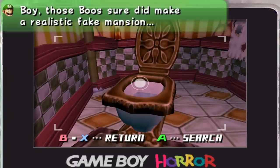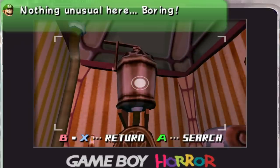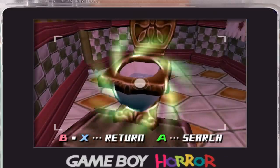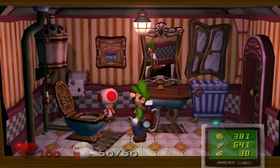Luigi says, 'Boy, these Boos sure didn't make a realistic fake mansion.' Nothing unusual here — he wants to see the unusual. So from what Luigi says, the Boos did make a realistic fake mansion. So this mansion wasn't made while there were humans alive. Are you telling me all these people were born ghosts?